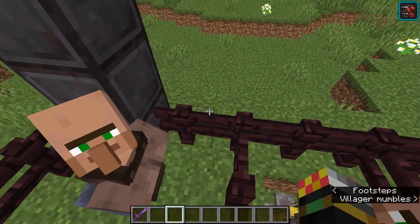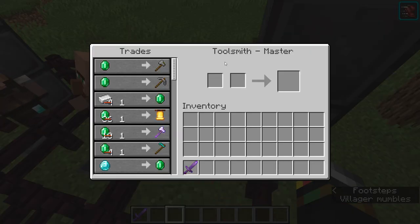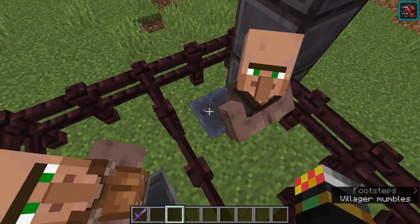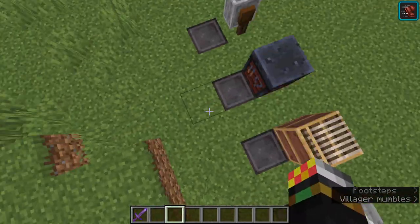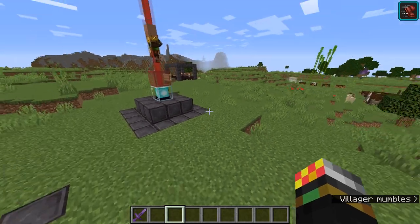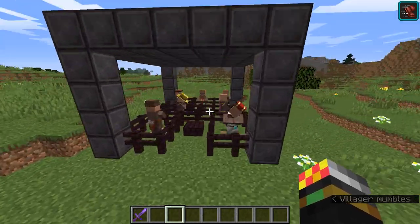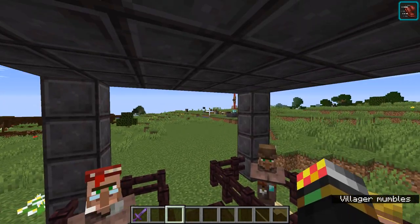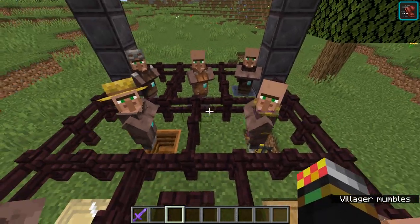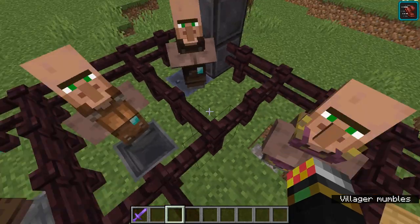If you want an axe or a sword, you'll need the Weaponsmith, whose workstation is the grindstone. You can't get those from the Toolsmith — you specifically need a Weaponsmith using a grindstone as their workstation.